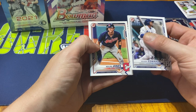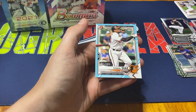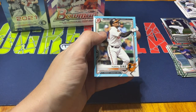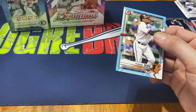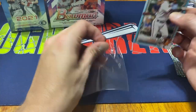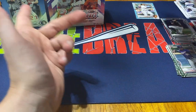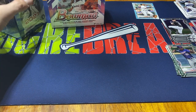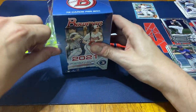Xavier Edwards, Nolan Jones. And we've got a blue — Yael Diaz, number 315 out of 499. Got a little color in there. I guess the Aqua is what that one is considered. Not bad — could have been just a roll of base cards.